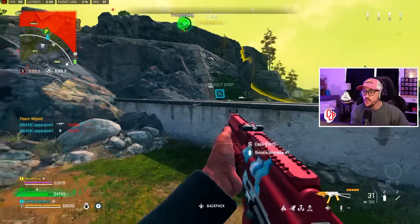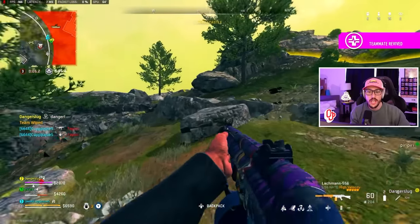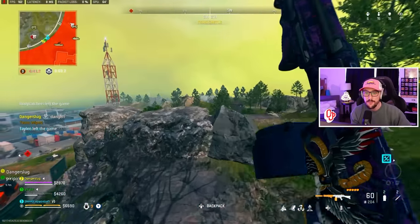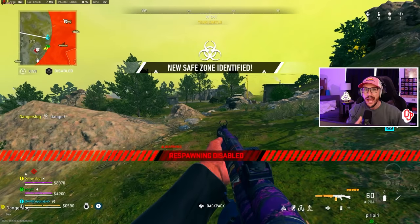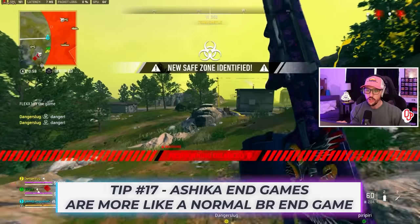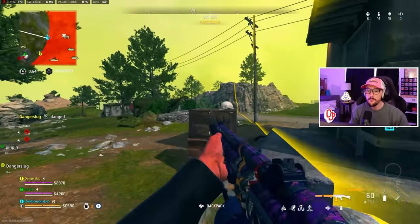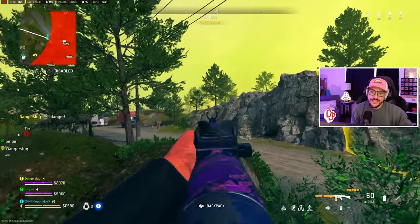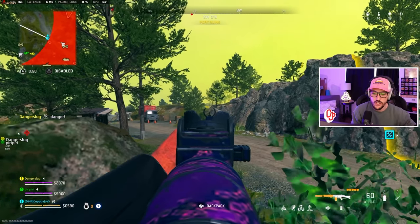We've got 15 kills — just one shy of 20-bomb pace. The biggest thing with Ashika endgames is because of the way they play, we don't get mini-map pings after respawn disables. So right now, if I get a kill here, I no longer get mini-map pings and we start to play this more like a BR. Notice how we're going to pinwheel in — basically, in this situation, I'm going to play on the edge of gas, because just because I saw him doesn't mean he saw me.